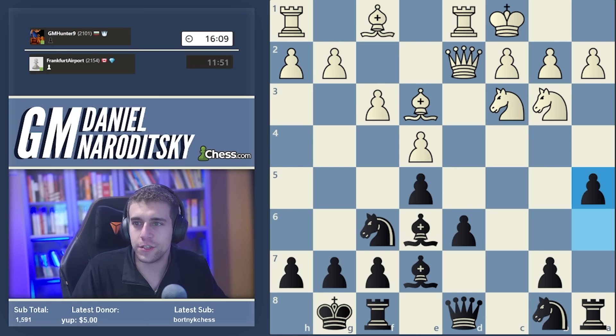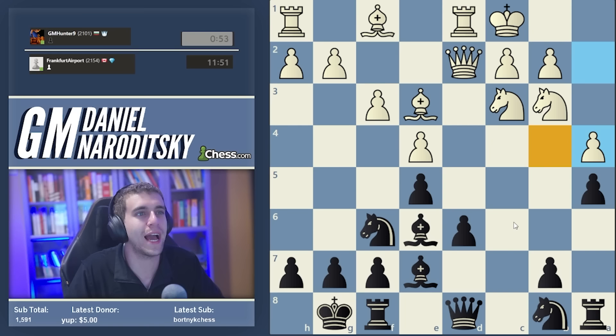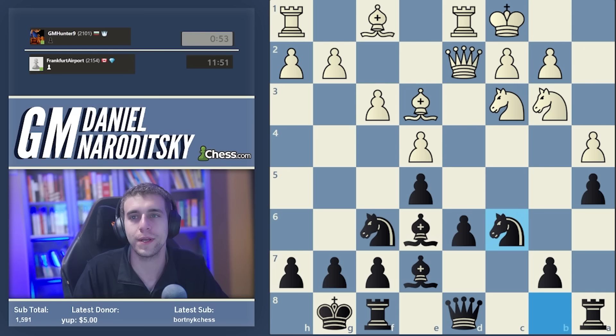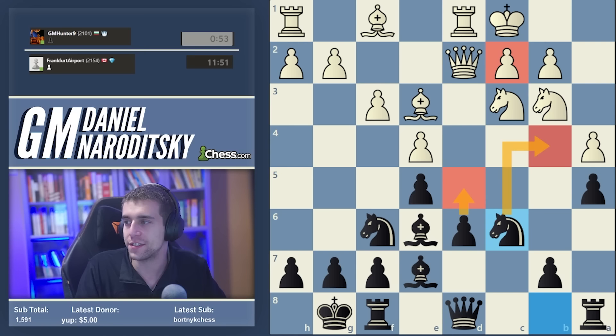Let me see what the top Stockfish recommends nowadays after a5. According to the newest Stockfish, the best move for White is actually to stop the pawn in its tracks with a4. A4 is not an easy move for White to make because it creates a major hole on b4. This is actually how I like to play here with Black - you can play either knight c6 or knight a6, but I usually play knight to c6.